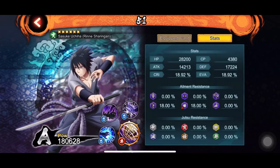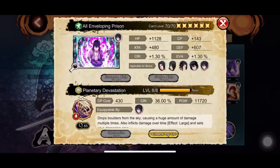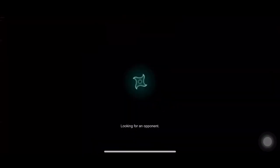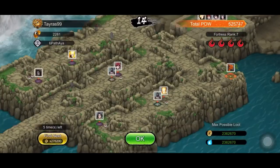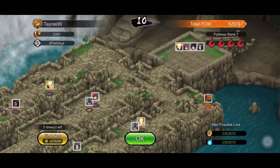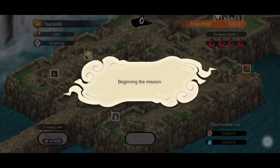In attack mission we are going to use his complete old kit with the old ultimate, but we are going to swap out the universal pull with the new 4-star from SAM. In defense you can either go with universal pull or the new 4-star — the new 4-star does more damage, so it's up to you.